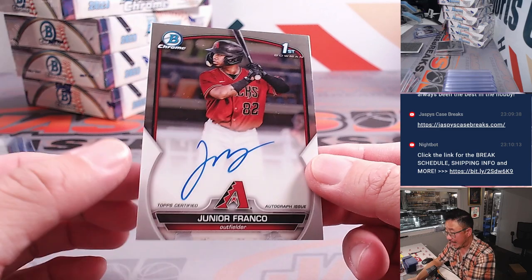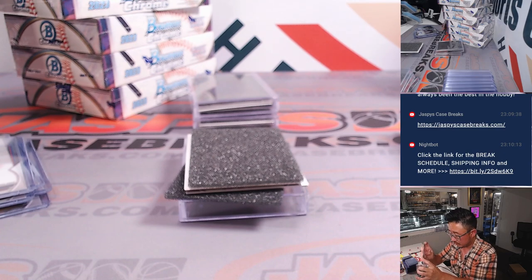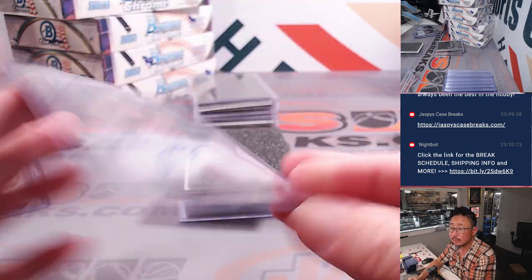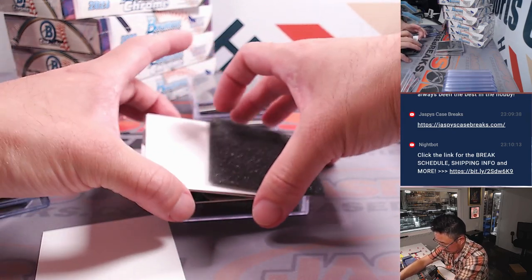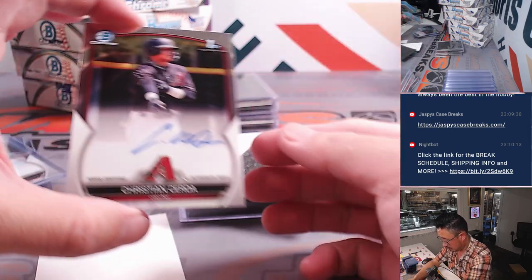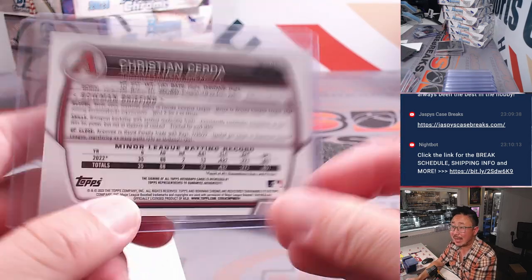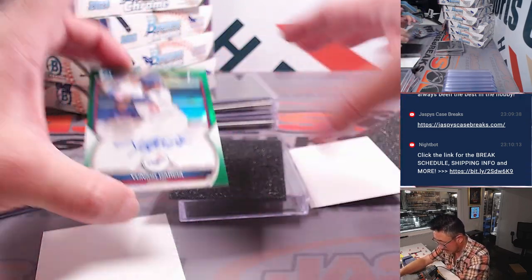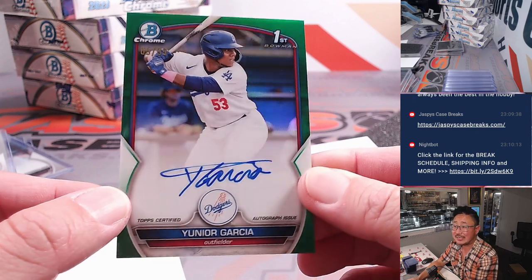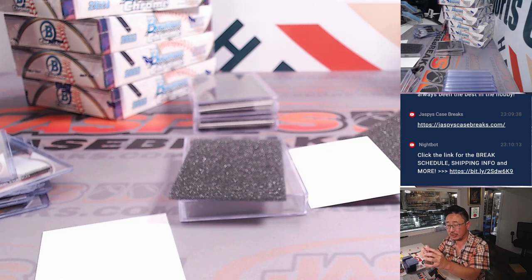Got another Diamondback, Junior Franco — a few different Diamondbacks for Matthew. We've got another Diamondback, Christian Serta — Matthew with the Diamondbacks. And the green is going to be a Dodger, Junior Garcia, 65 out of 99, green chrome autograph. Tim picked up the Dodgers straight up.